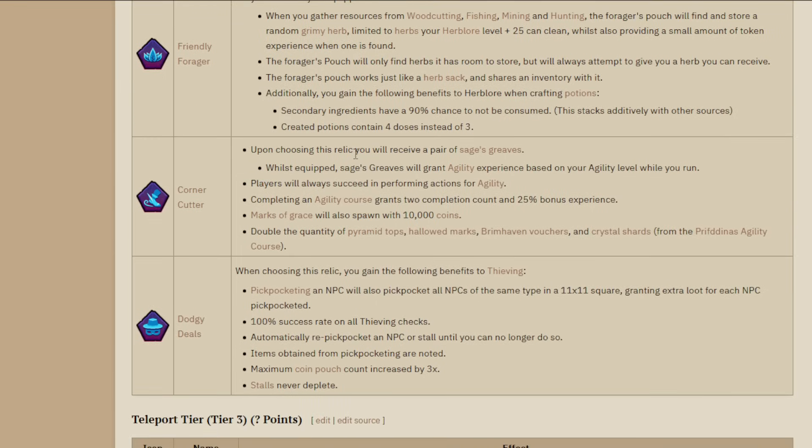Corner Cutter gives you the Sage's Greaves - boots that grant agility XP just for running around, making agility completely free. The downside is you can't wear actual boots like Primordials, so you lose some strength or range bonus. But if you're a ranger, you'd lose Pegasians, which only give accuracy and no extra damage - and in this league there are so many accuracy buffs you won't need it. You also get two completion counts per lap of an agility course and 25% bonus XP, practically guaranteeing 99 agility.